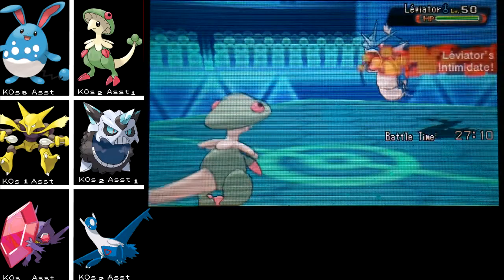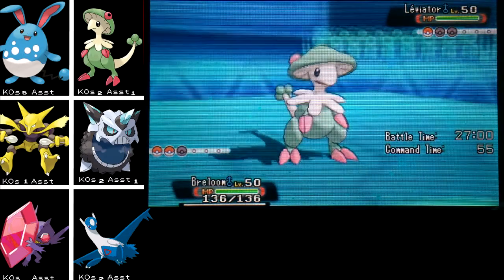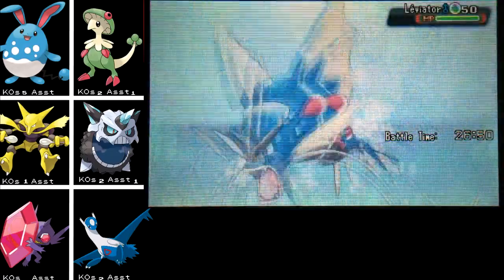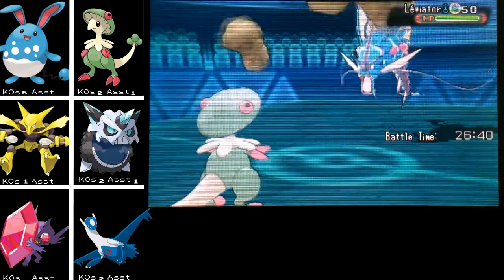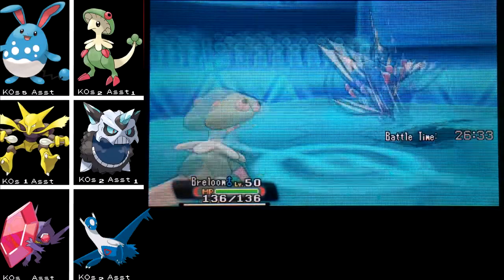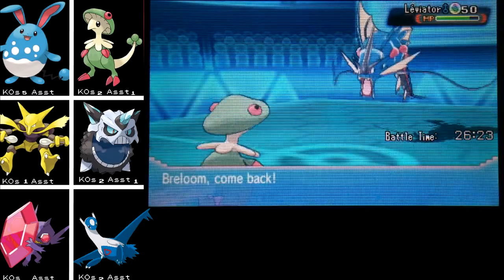Everything he had was generally slower than my Breloom except for Gardevoir. It's Gyarados — awesome! Not only do I get to Rock Tomb this, but I can also put it to sleep. He lowered my Attack so I don't really want to stay in and hit too much. Let's Rock Tomb him first just to make sure he's slower than Glalie in case he does what he's doing right now — he's probably just going to hit me with Ice Fang. There's the Mold Breaker.